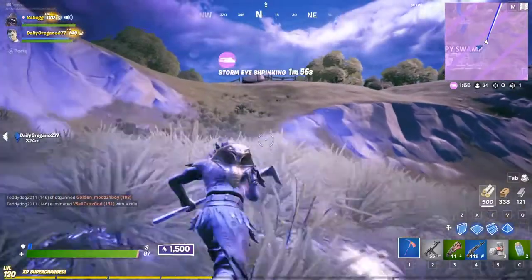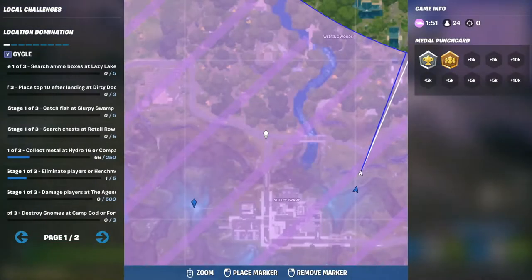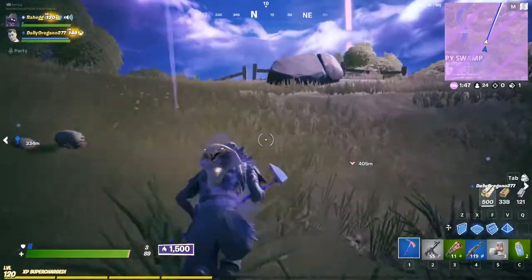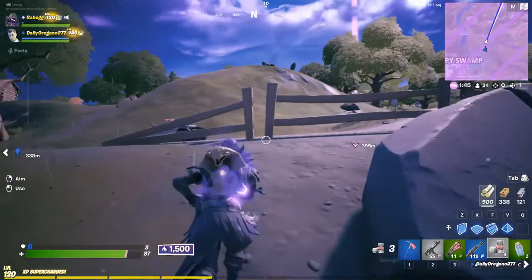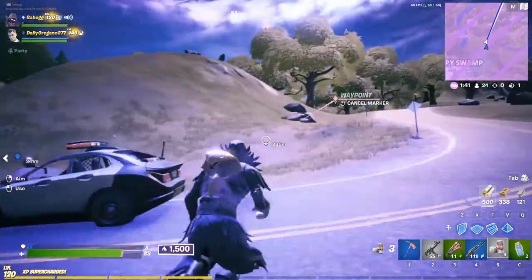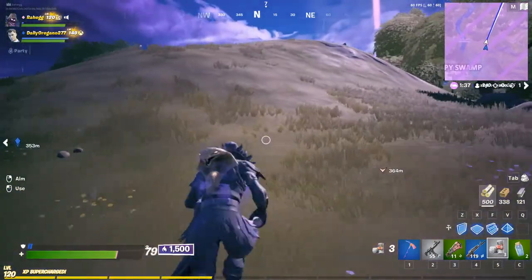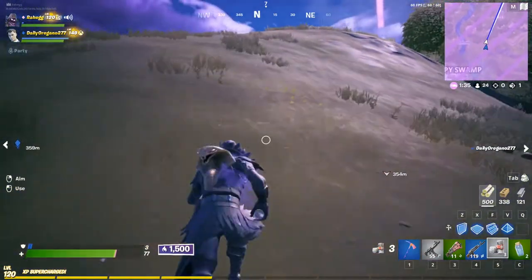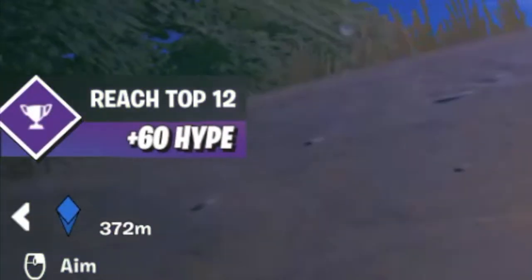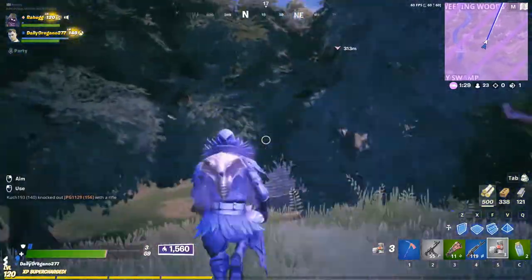Once you get out of Slurpy Swamp you'll need to keep moving towards the circle. This is where you'll need the most meds because the storm might become a two-ticker very soon. If you keep doing this, once there are about 20 people left you should get the 60 hype for placing in the top 12. This is what you're aiming for every round. With or without bus fare, it could be about 40 to 60 hype. We got 60 hype for this run.